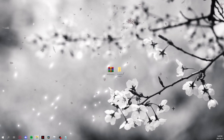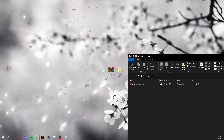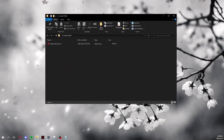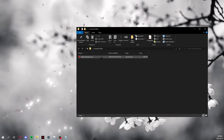Now that you have the actual file, you extract the zip to anywhere you want, and you'll get this exe file. It's called rbxfpsunlocker.exe. Just double-click it.